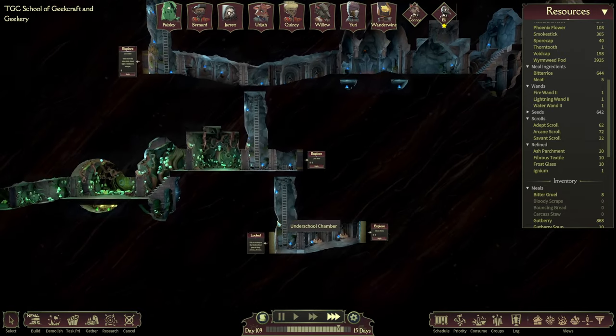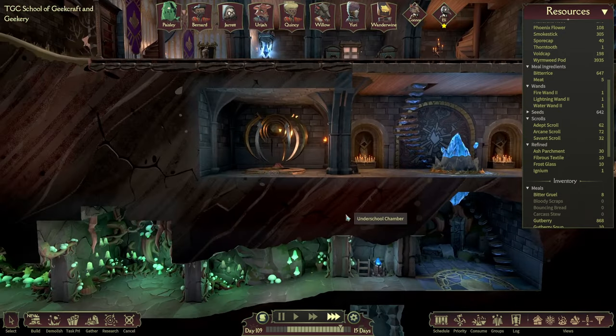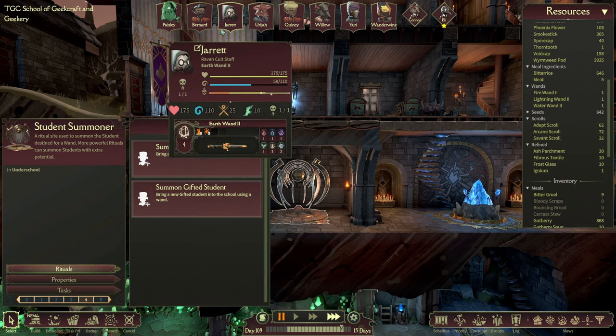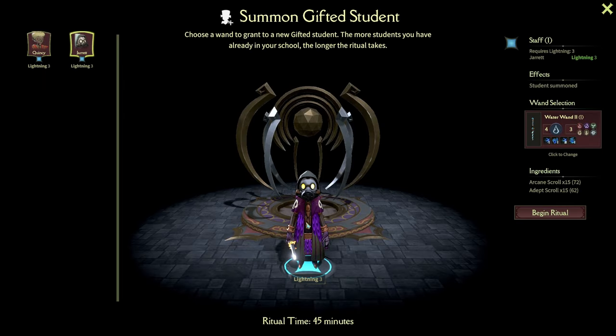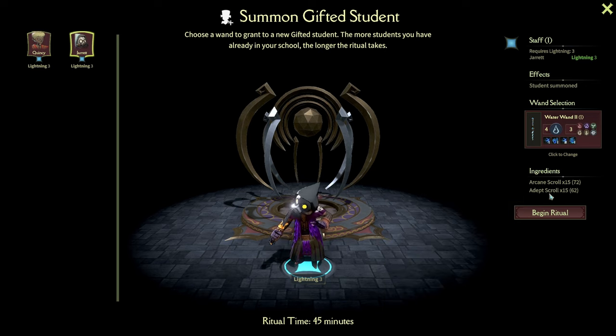Connor can do the Oraculum of Speed and the Oraculum of Health, then become a teacher, and then Bernard can retire. We also want to get in a gifted level two water wand user because we're trying to get a good mix of the different schools of magic, and with Bernard going, we won't have any water people in. So if we could get the new water wand user in now — we have it sorted. It's 15 arcane scrolls and 15 adept scrolls, which is going to take 15 of our arcane scrolls. But we haven't got that Igneum, so we can't build that thing in the lightning room anyway. Let's get that done.